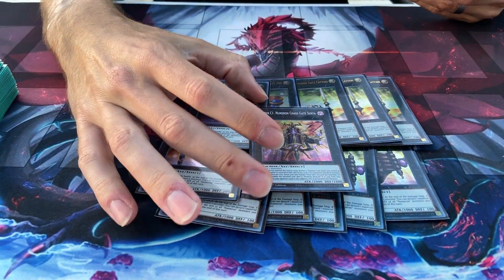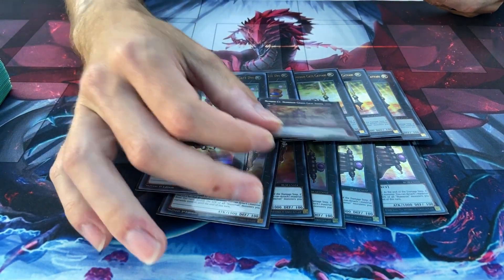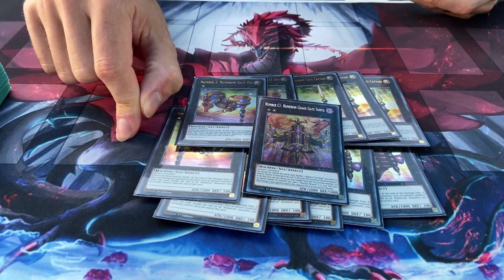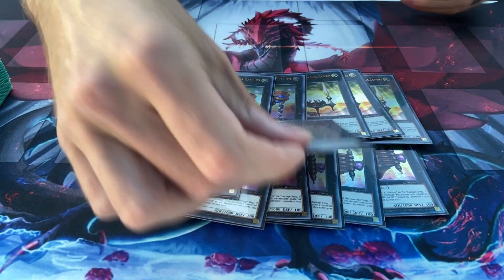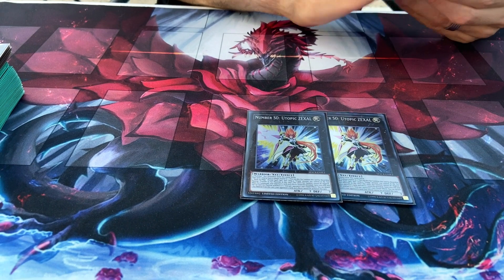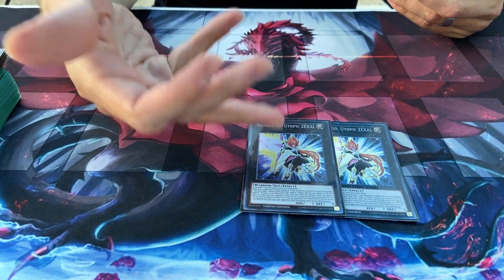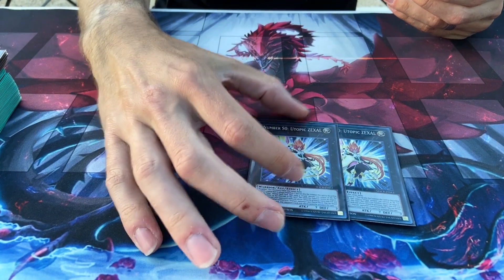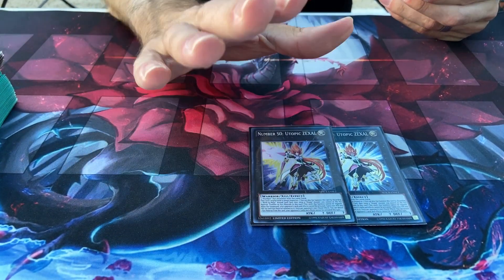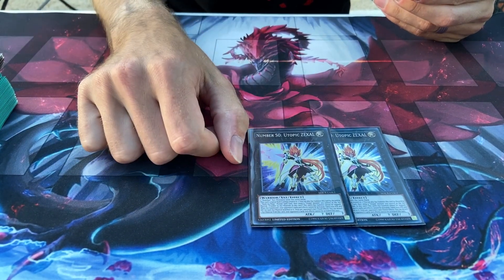And then just one Number C1. You don't really need it as often — it's to go break your opponent's unbreakable boards, because when it's summoned, all monsters on the field are banished, and it returns to your field after your next standby phase. Then two Utopic Zexal. A lot of people say this card should be banned — I don't think it should, because its summon can't be negated, no cards can be activated when it's summoned, and during your opponent's turn you detach a material and they can't activate their cards or effects. So it's really good. Even though the summon can't be negated, its effect can still be Veilered or Impermanenced. So it's not entirely perfect.